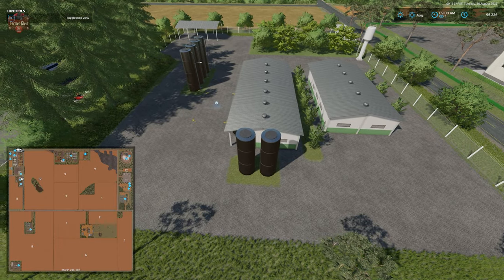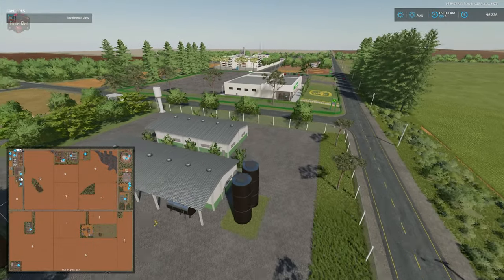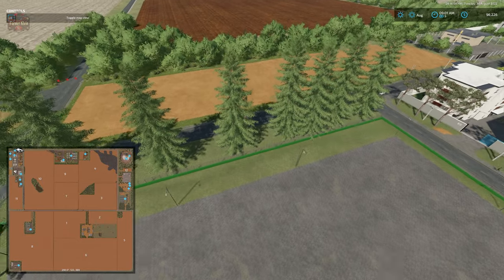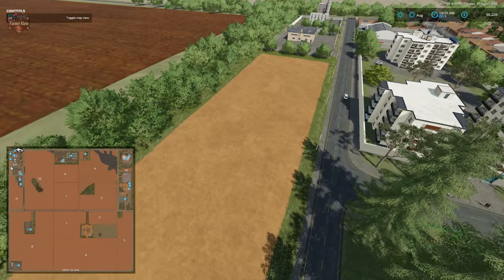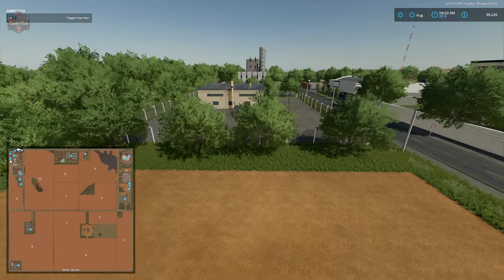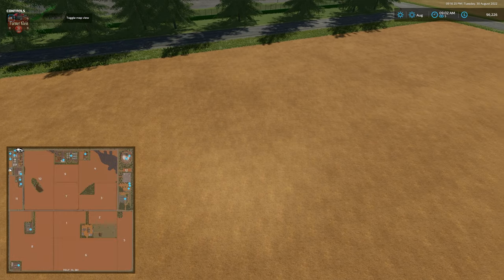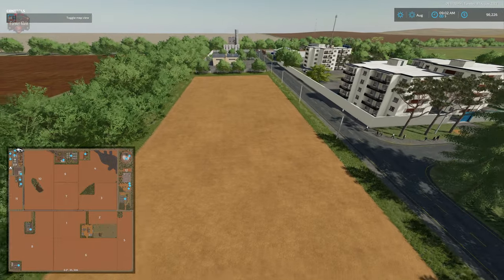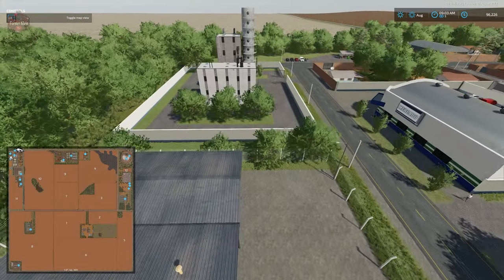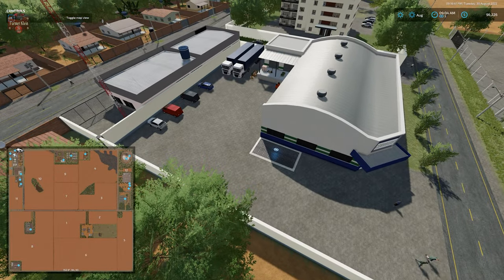We have our dairy sell point and fuel depot. Here is starting field number 13, and for whatever reason this field did not come up with the soil map. When we fly over this area we're not getting our field info — it's acting more like a placeable area than a true field. Here we have our coffee production facility and our custom oil mill, plus a grocery-type sell point.